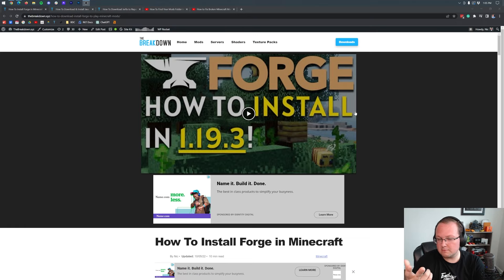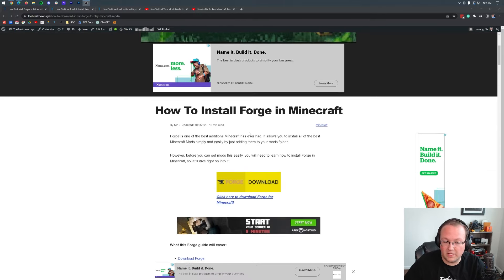There are two main mod loaders in Minecraft: Forge and Fabric. Like I said, we're going to be getting Forge today. In the description down below you want to go to the second link, thebreakdown.xyz/Forge, and when you come to that link it will take you to our article. This is important because this video I can guarantee will work for all of 2023 and probably beyond. How can I guarantee that? Because if this video doesn't work, this article will.